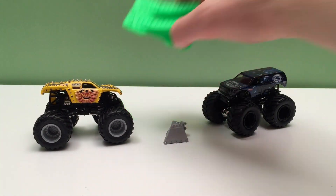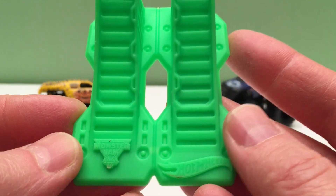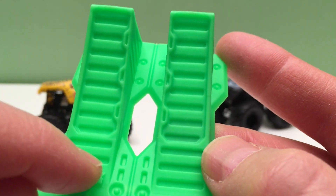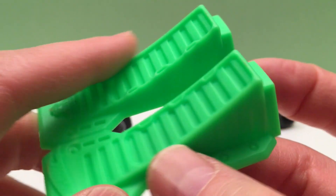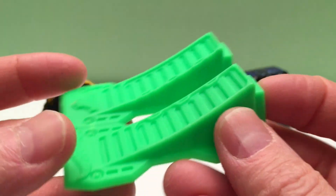Now Max D came with this green stunt ramp. It's got the Hot Wheels and the Monster Jam logo, and it's molded to look like a metal ramp. Maybe we can do some stunts with that — we'll try it out.